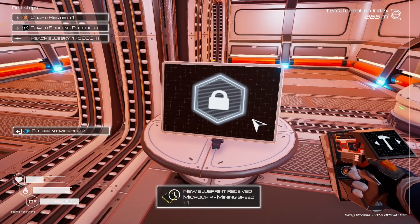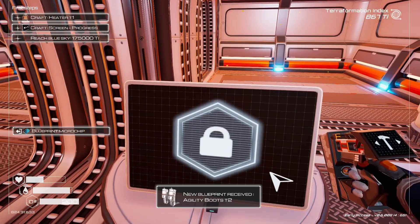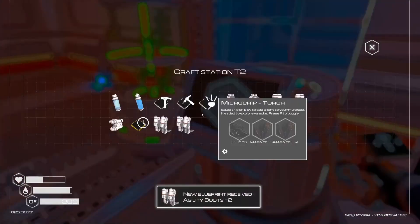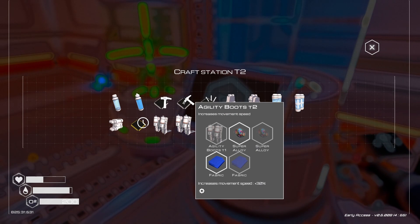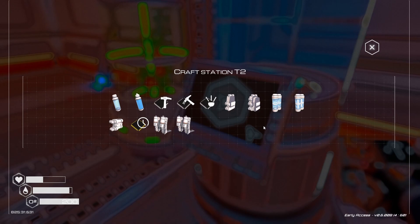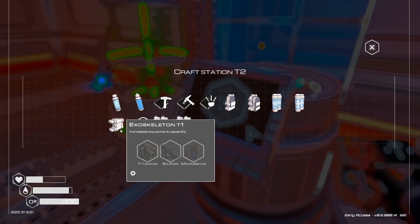Go to microchip: mining speed T1. Agility boots tier 2 — that's expensive but that's 30% movement speed. This one's 15%. Yes, we need aluminum and fabric. Mining speed T1 is just magnesium and aluminum — mining time reduction 10%, that seems good.